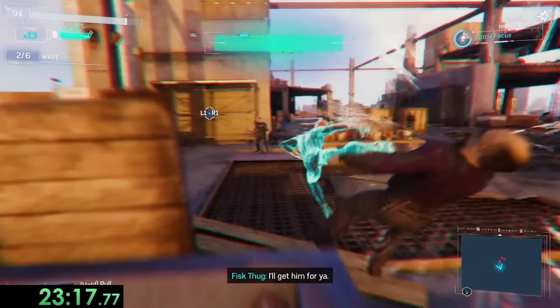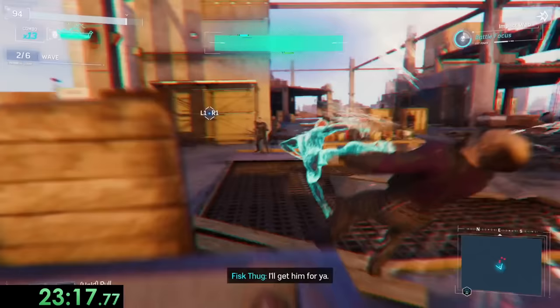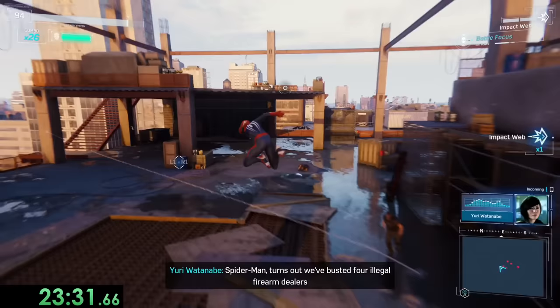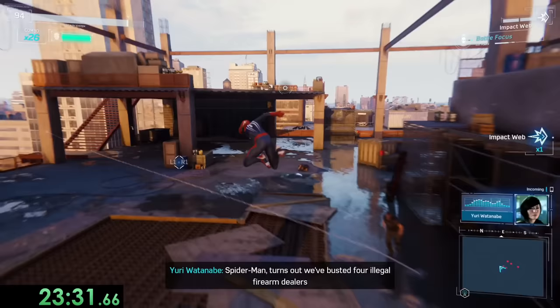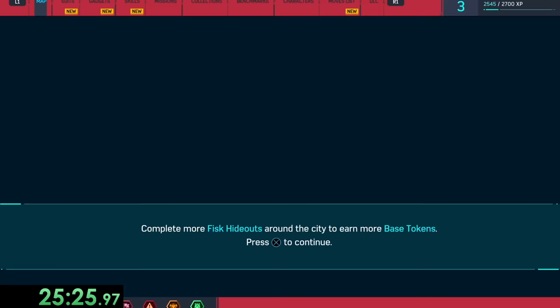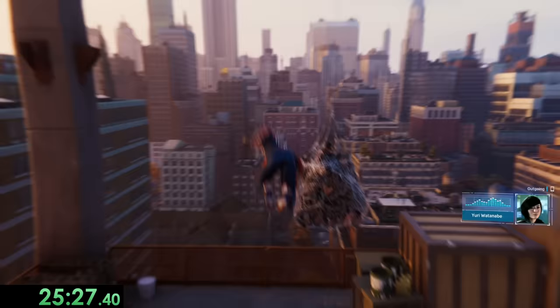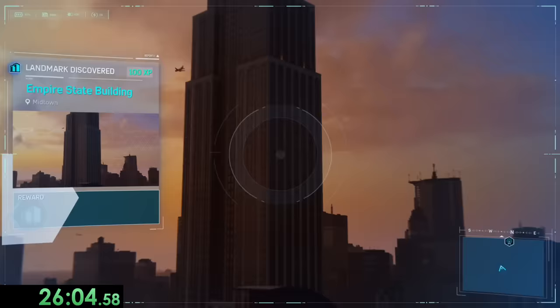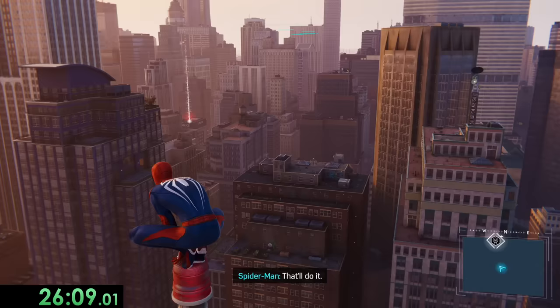Battle Focus makes us quickly gain focus for a short amount of time. With that focus, we can either heal ourselves or use a finishing move that one shots enemies. When doing the finishing move though, we want to be in the air, so it's a much quicker animation. After the battle, we get a couple of base tokens, and Yuri tells us to be on the lookout for more hideouts, so we swing over to a vantage point. Here we take a picture of the Empire State Building, which unlocks landmark tokens, and now we get some free time.